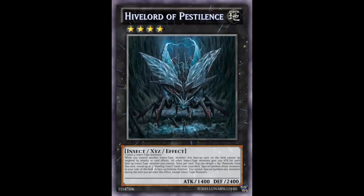All other insect monsters gain 200 attack for each face-up insect monster you control. With this card plus those three that's 800, so you'd have three attacks of 2100. That's 2100 times three plus this card at 1400... actually 2100 times three is 6300, so close to game but not quite — you'd need just one more thing to finish.